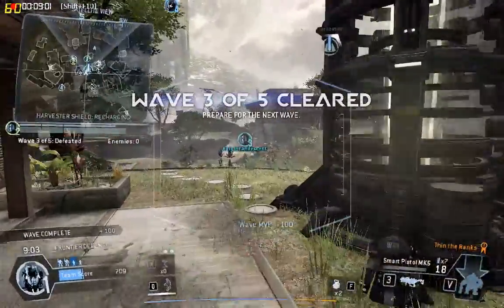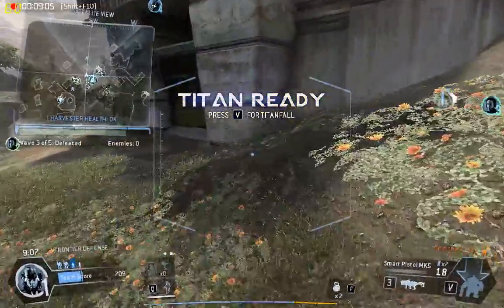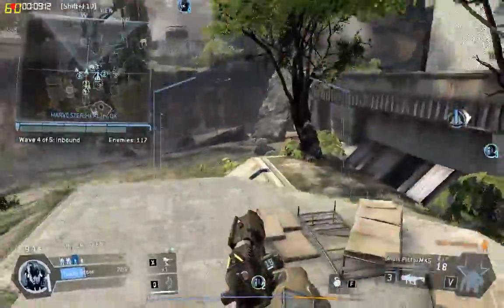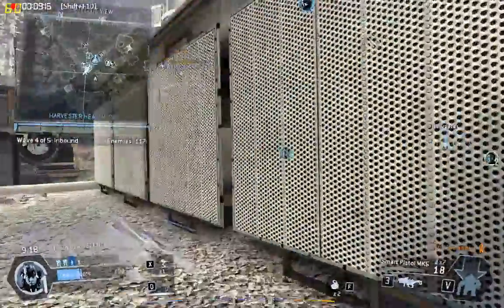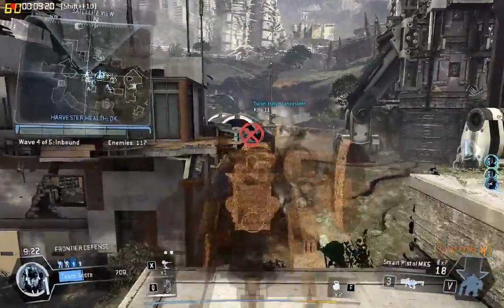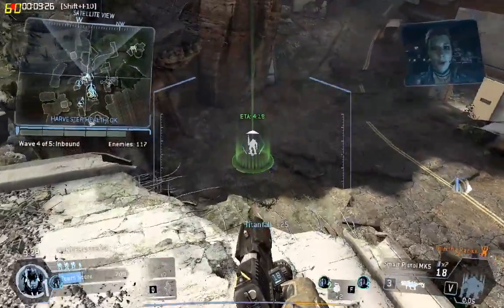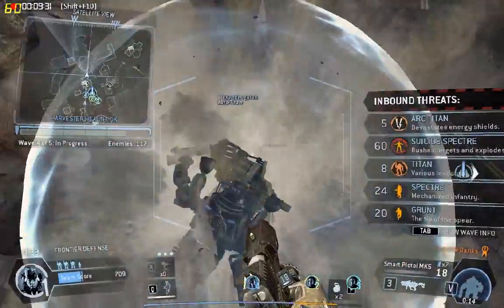My radar screen's looking clean. That wave's wiped out. Keep kicking ass out there. You've got a turret ready to go — place it somewhere and it'll do the rest. We've got another wave inbound. You've got ARC Titans this time. Watch out for their ARC field — it'll rip through energy shields.